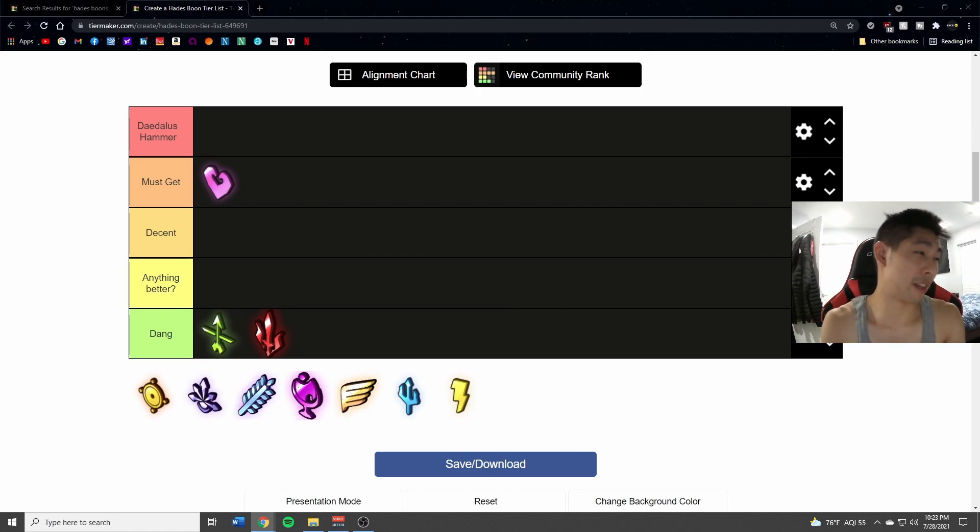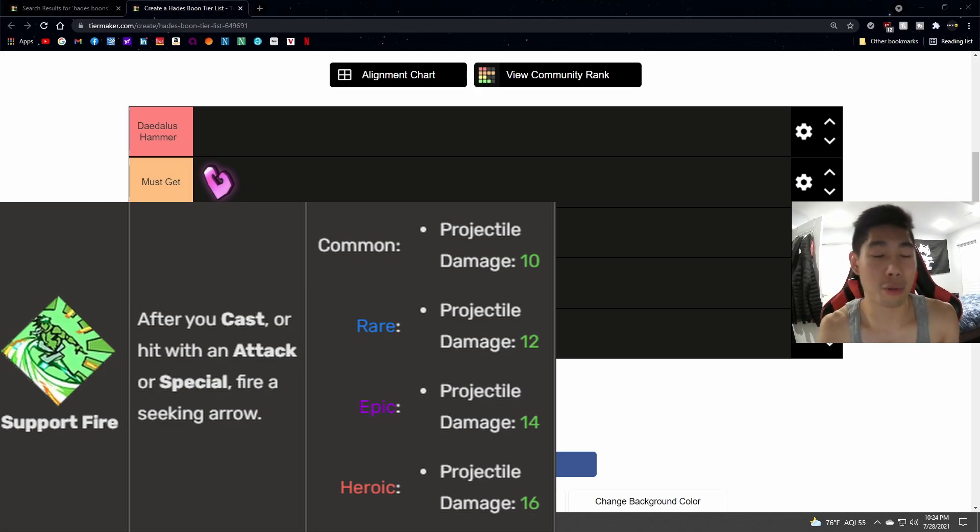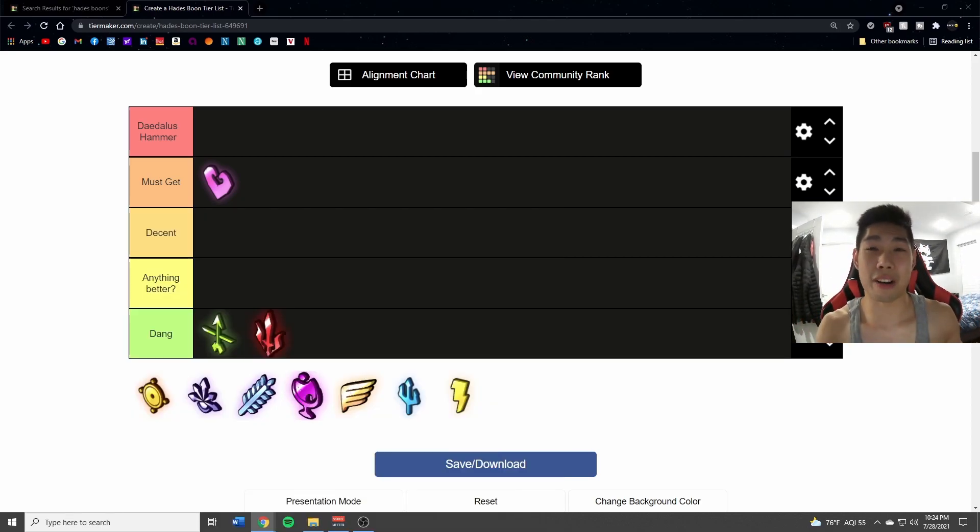You have a 15% chance to deal critical damage, which is decent, but you want the damage now — not just a chance to do more damage. Same thing with the special. The cast is okay, it's seeking and does some more damage. Looking at all of Artemis's boons, it's just all about critical — your critical does more damage, your critical does this — and it's just not that impressive. The best thing is Support Fire: after any attack, special, or cast, a seeking arrow fires out, and that's just a great passive. That's the only thing Artemis really has going for it; other than that it's just not that good.